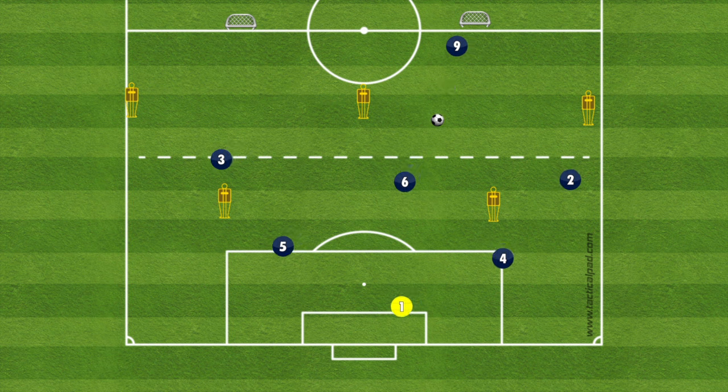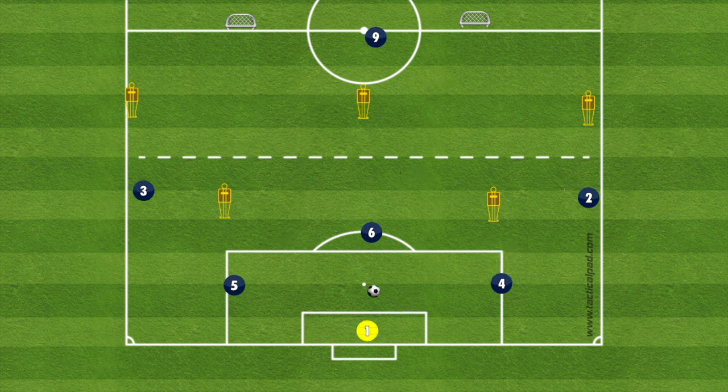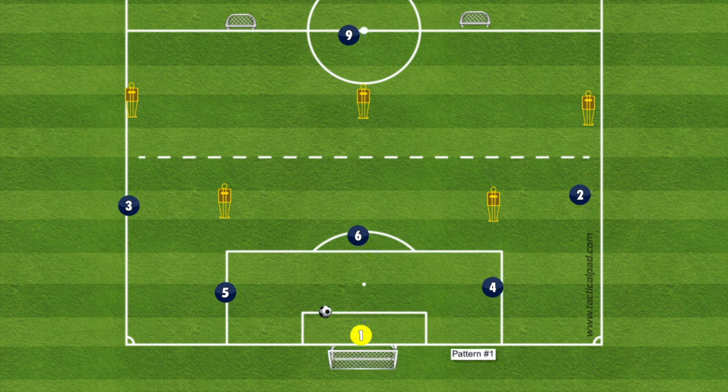That is pattern number one. One more time as a reminder: the ball comes from our keeper to our center back. The center back engages the defenders until closed off, plays it to the wide midfielder who does the same thing, who then plays it to our central midfielder, who gets it out to our nine. Now we're going to go down the other side — watch this play out again on the opposite side.